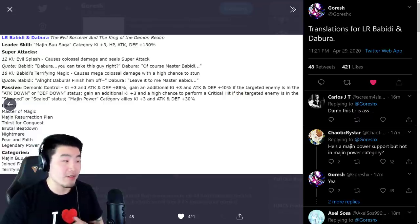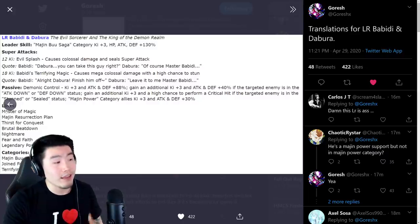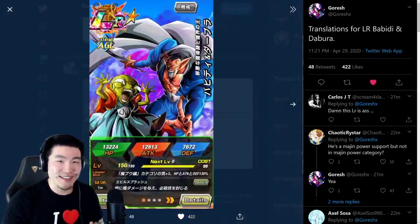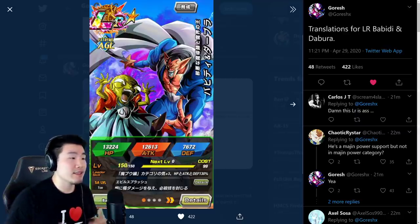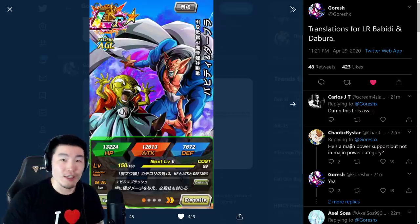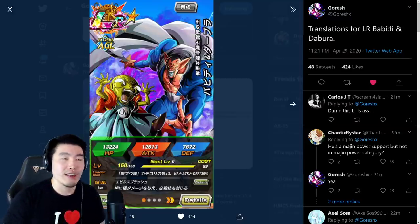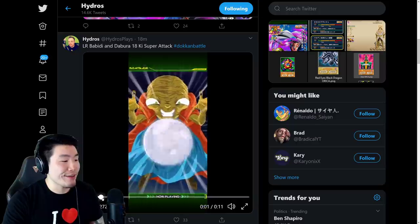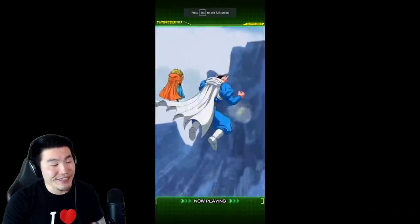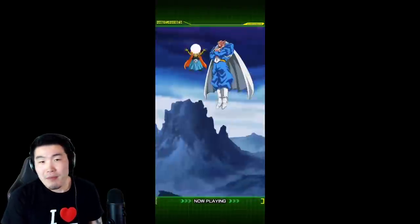Their links are Master of Magic, Resurrection Plan, Thirst for Conquest, Brutal Beatdown, Nightmare, Fear and Faith, and Legendary Power. That's pretty much all we know about the unit right now. The super attack animations were kind of lackluster, but now that I'm 100% sure it's a free-to-play LR, it's quite understandable - they're not going to put as much effort into a free-to-play unit compared to a summonable LR like the Vegeta and Nappa that recently came out. So of course shorter super attack animations - not a bad animation, just a little bit short and kind of meh.